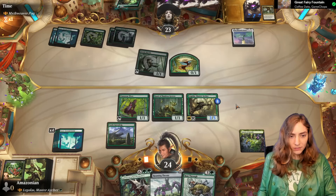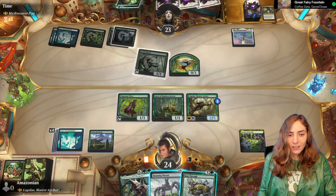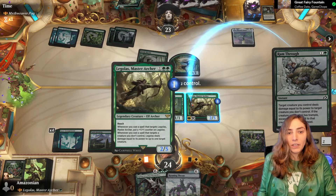This is a dire debate — do I kill Elvish Mystic, or do I set up the Roaming Throne for even more kills and triggers? I'm just going to kill the Mystic. Legolas, hit that thing. Get rid of that. Drawing cards is good.